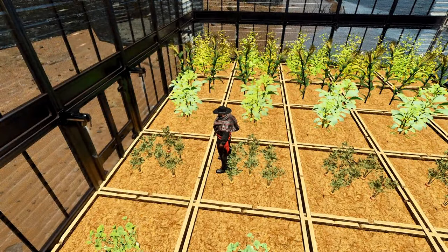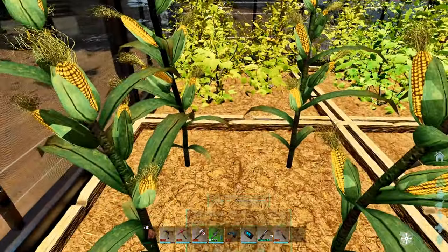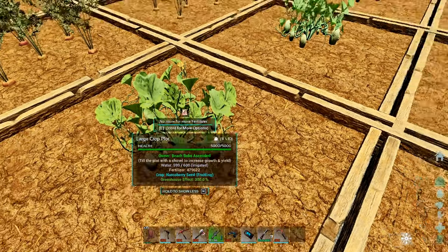Just a simple design that I always come up with and then we just lined them up. We got citronal, we got corn, we got potatoes, we got carrots, and we got narcoberries.